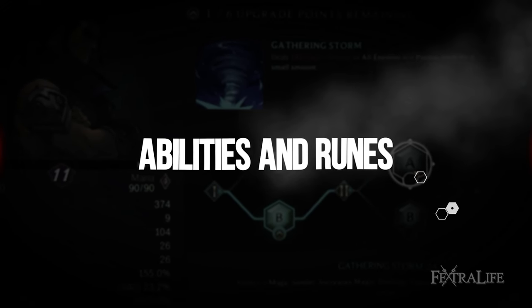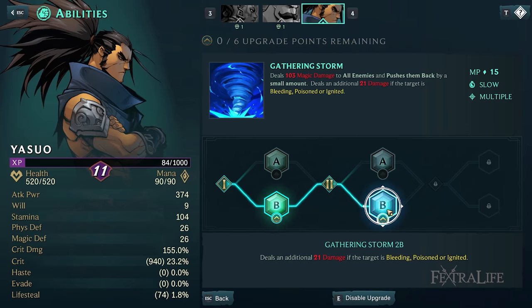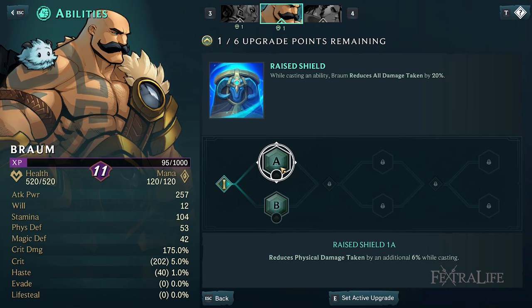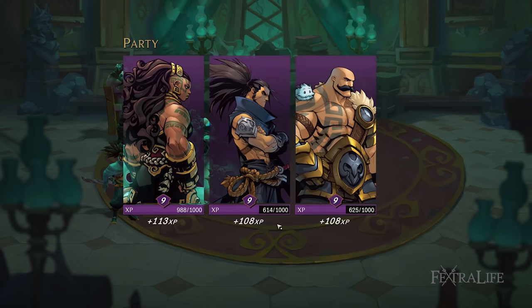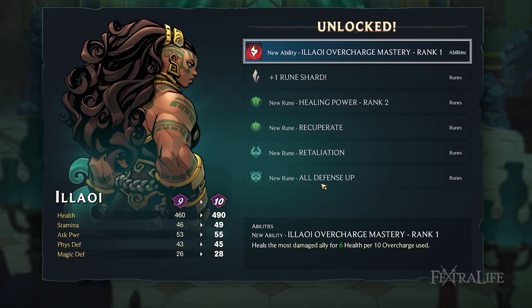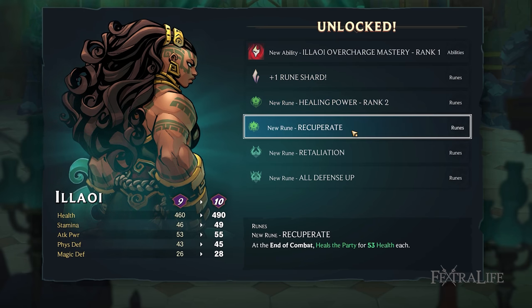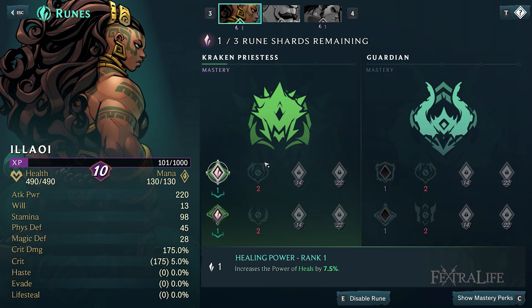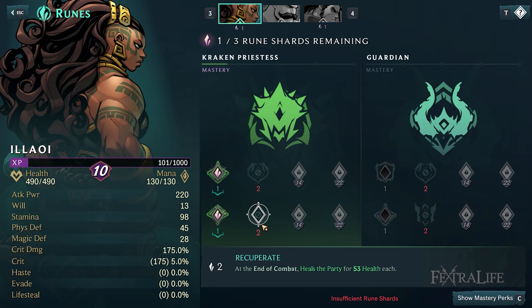Every time you level up, you gain points that allow you to upgrade instant, lane, and passive abilities. The higher your level, the more upgrades you unlock. What makes this system flexible is you can withdraw invested points without any additional requirement or cost, so you're able to experiment with different builds quite easily. When you reach level 8, you'll unlock Rune Shards which grant special perks to further customize your playstyle. Each champion has two classes to choose from. For instance, with Illaoi, she can invest shards into mastering perks to become a Kraken Priestess or Guardian, or a mixture of both. Concentrating on certain perks grants small but permanent bonuses. Similar to abilities, you can undo your decision without expending additional shards if you intend to switch classes in the future.